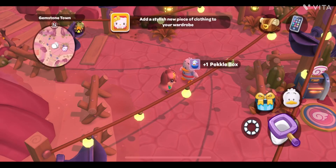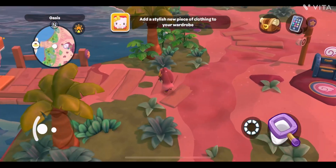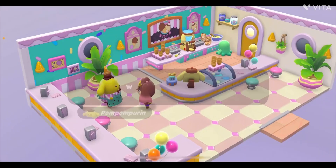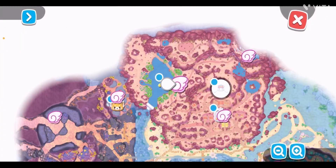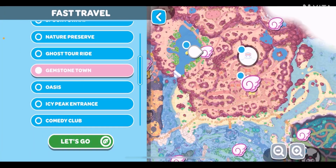Now let's go to Pom Pom. We already created the three-star Mama's Pudding when we started making gifts for My Melody. I'll give her one gift — Pom Pom likes it and gave me friendship points and awesome pieces.